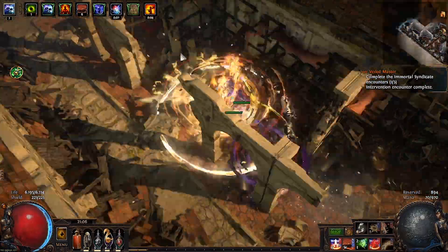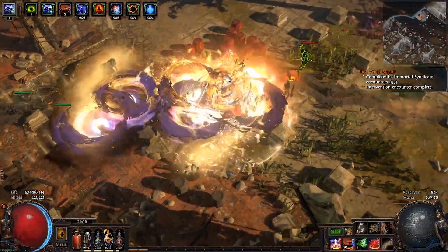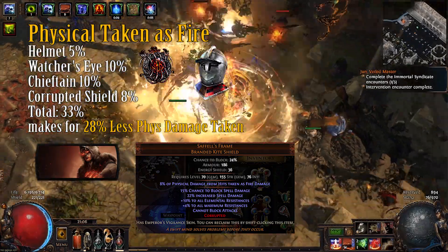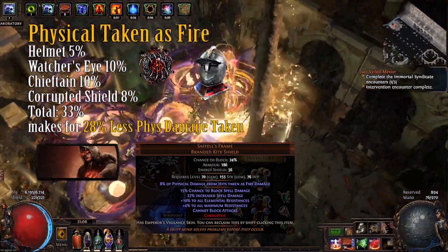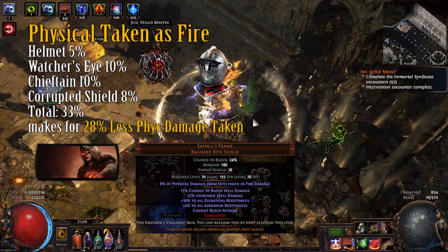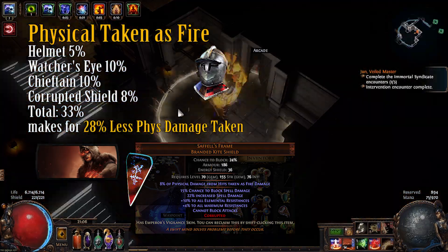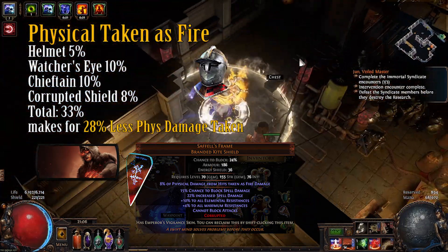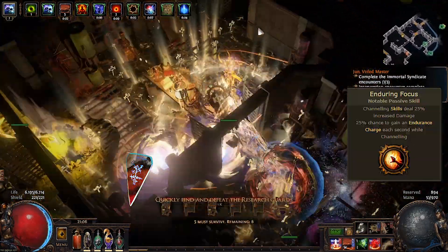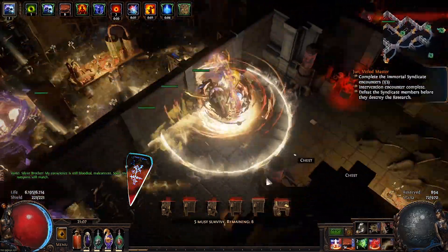Let's go over to defenses, because this is a tanky boy with a lot of defensive layers. First, against physical damage: we take physical damage as fire damage from the helmet, the Chieftain ascendancy, the shield corruption, and the Watcher's Eye — 10 + 10 + 5 + 8 — coming to around 33% of physical damage taken as fire damage, which then gets checked against our 85% fire resistance, making this build pretty resistant against physical damage. We also gain endurance charges via a cluster jewel and have a Cast When Damage Taken Immortal Call with Increased Duration setup.